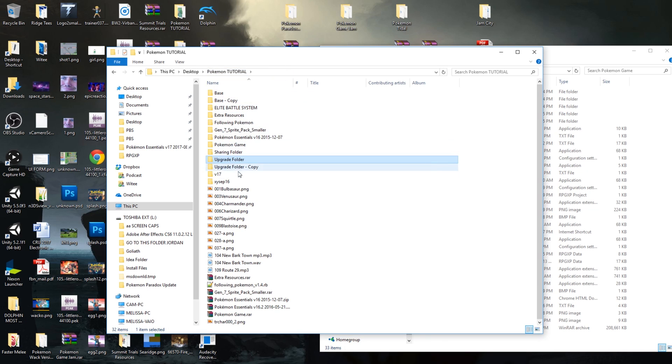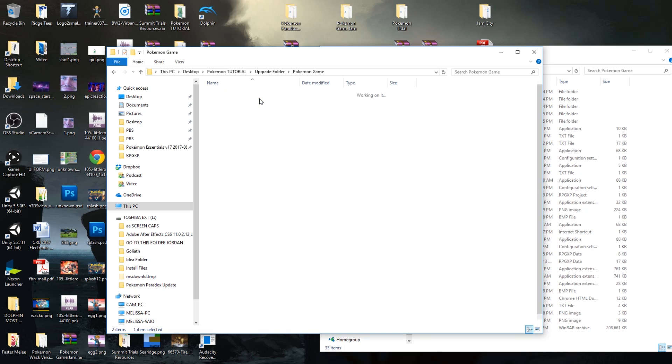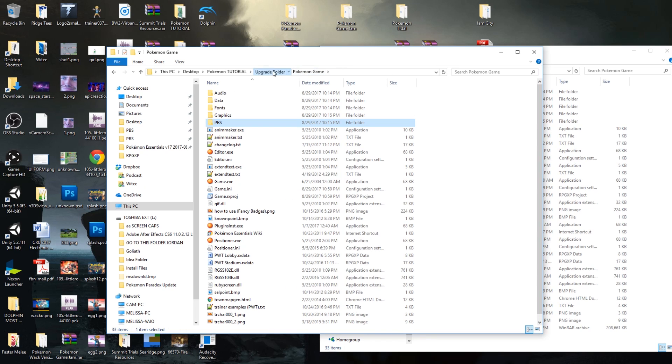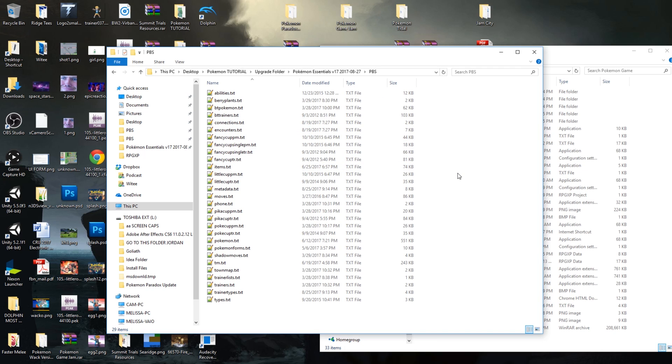Now the next thing we need is our PBS files, and this one's going to be a little bit trickier. Some of these we've modified — we've added items, moves, trainers, and even Pokemon. To keep it very simple, the only things I'm going to replace are the trainers and the trainer types. If you have modified to add new Pokemon, new types, or new items, I would say work on re-adding them manually because things can get wonky when you're overriding stuff. Replace the PBS files that you've modified and need; otherwise, use the base ones that come with Essentials version 17.